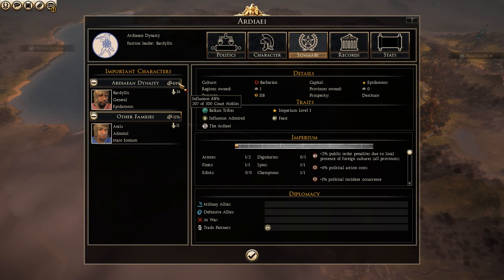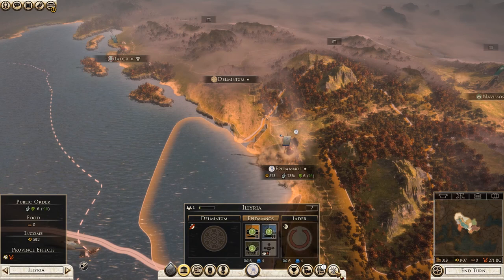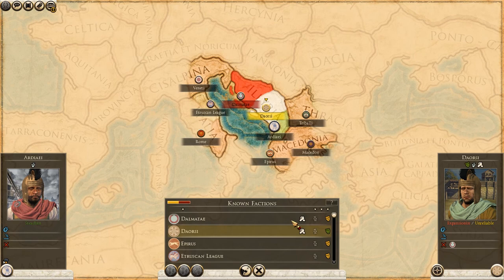I mean, if there are any revolts, I guess we could just crush them pretty easily. So that should be okay. Can we do any trade with anybody? I don't really want to do trade with these two because we're going to be going to war with them sooner rather than later.